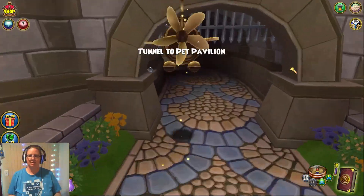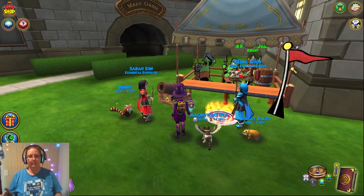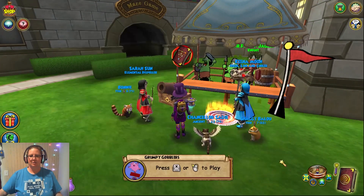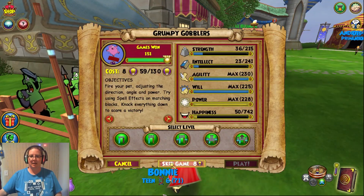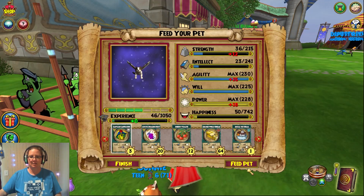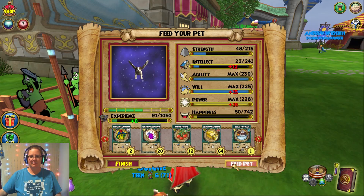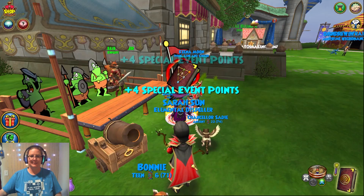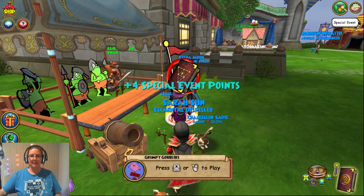Let's head on over to the Pet Pavilion. Because my Magnificent Rex is Ultra, I'm not going to use that pet. Let's use this other pet here, because all I'm going to do is skip the game so I don't have to actually play it. I only have to do it five times, since I only get four points each time. Pretty fast.